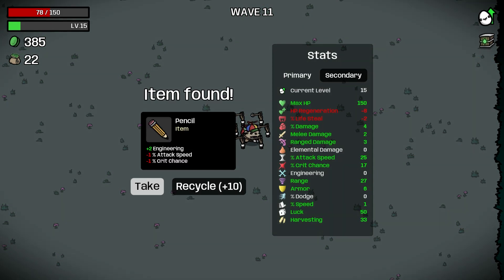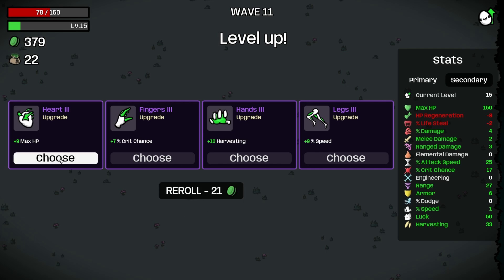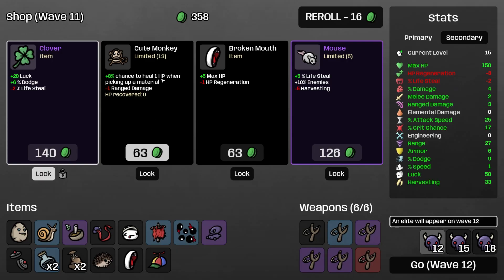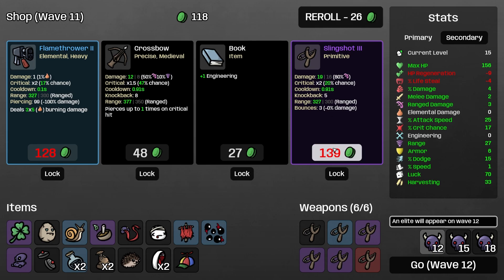385 is okay, it's not amazing. I'm going to roll here and look for dodge. We could take max HP, but I kind of want dodge — I want to start building this up. We'll take you and you. Roll. I don't think we take any of this, so roll 21. Another slingshot we bring in — we'll lock this and we'll go. Wave 12, first Elite.